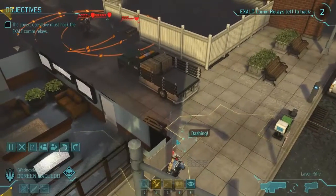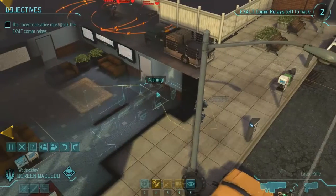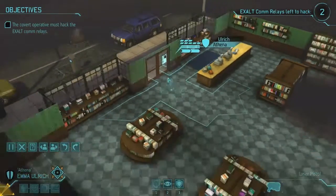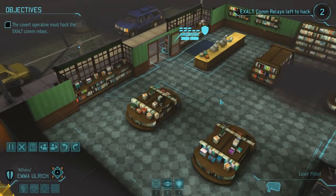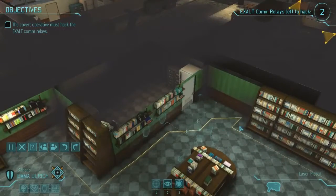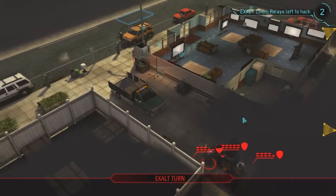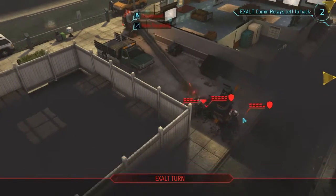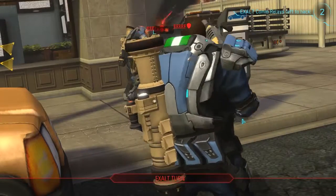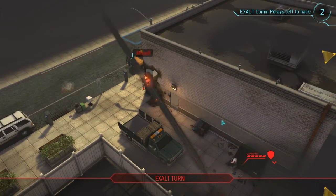Doreen moves inside to set a trap. Checking the building — anybody home? Nobody. Let's hit the corner. I'm trying to suppress him — loop around, come on, hit hit hit. Three damage — that's nice. It's the first time I've ever really used Reaper Rounds, so it's kind of interesting to see how that goes.